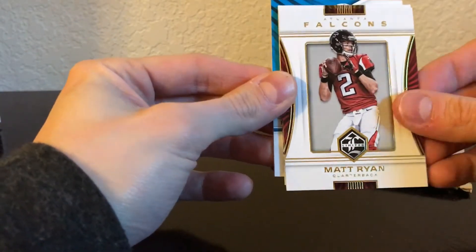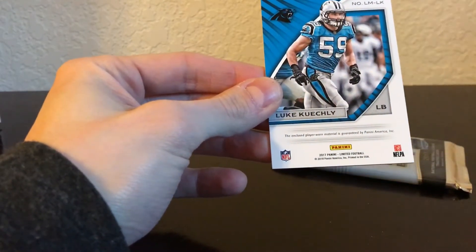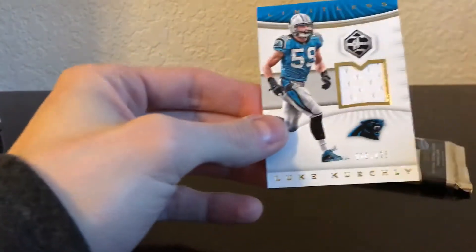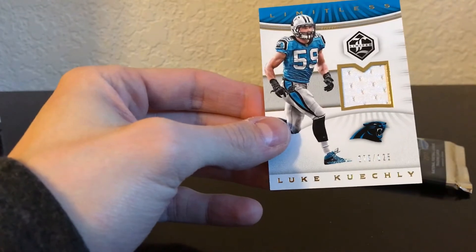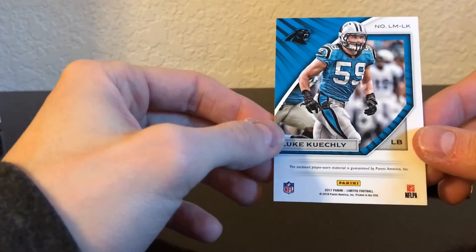Le'Veon Bell numbered out of 99 — he might not even be a Steeler after this season. Odell Beckham, Matt Ryan. And the hit is Luke Kuechly — jersey card. Unfortunately, Panini player worn, which is stupid.